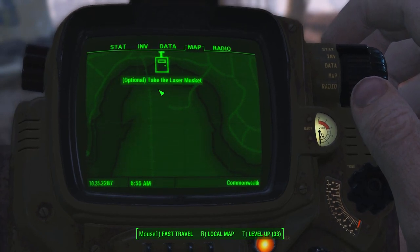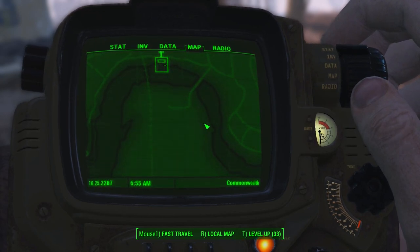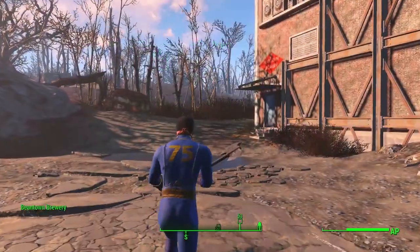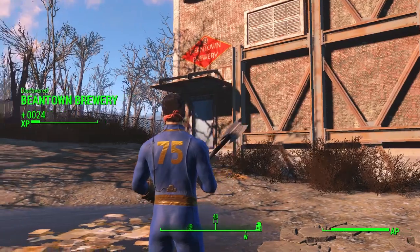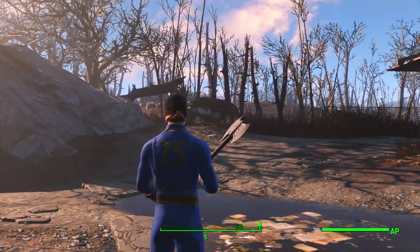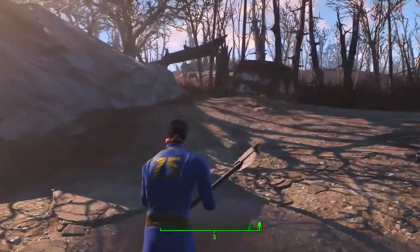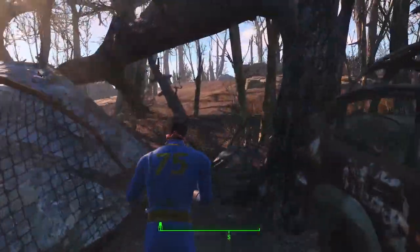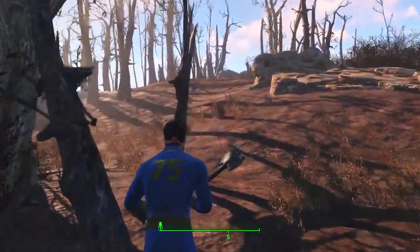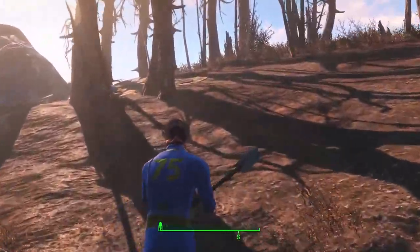When you trigger the UFO event, the UFO falls down near the Bintown Brewery. When you locate the Bintown Brewery you need to go to the forest right behind the Brewery. You just need to go straight and find smoke and fire coming out from the fallen UFO.